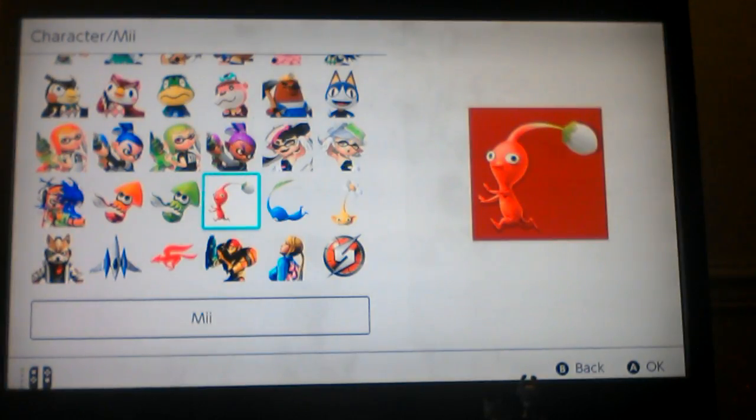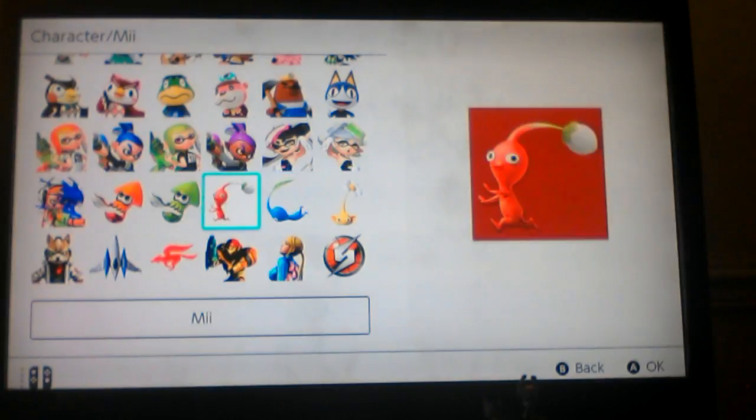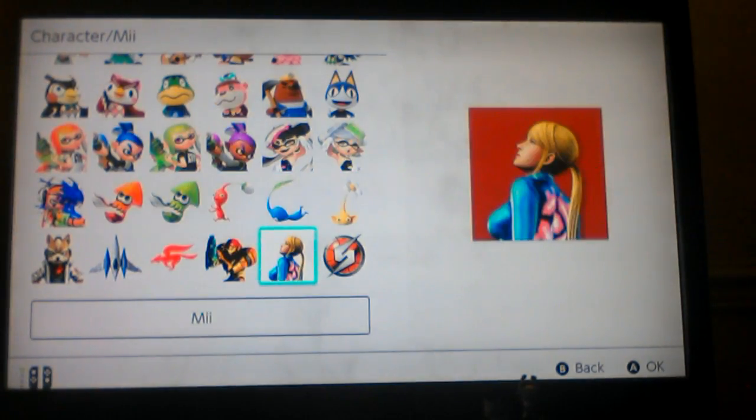Red Pikmin, Blue Pikmin, Yellow Pikmin. I like to do a little animation with these — like, fall down, or up, fall, up, fall. Sorry about that.